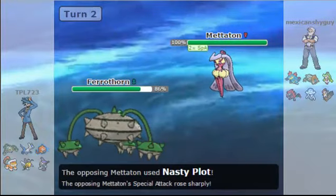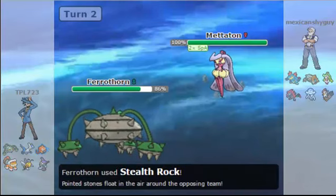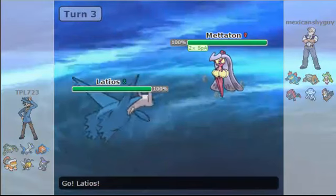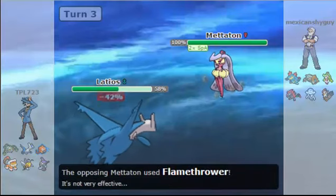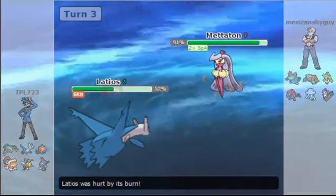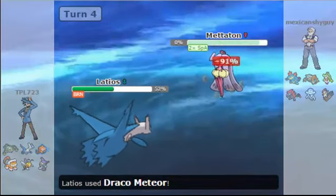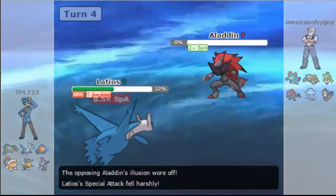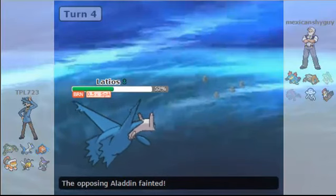My opponent goes for Nasty Plot, and at first I was confused because I do not know Serperior at all. I'm like, this may be the Zoroark after all. This is going to be a problem, and I'm going to send in my Latios because I really don't want to take a Flamethrower from this thing. I had this instinct — I didn't know Serperior could learn Flamethrower, but something stinks here. So I go for a Draco Meteor just to kill this thing, and I blast it out of existence. Wouldn't you know it — it's the Zoroark, and it dies. That's one Pokemon out of the way.